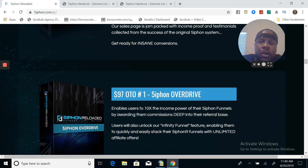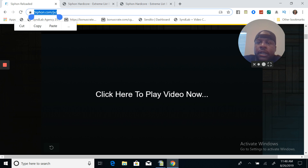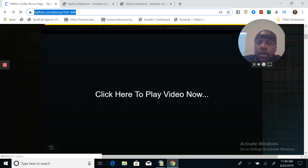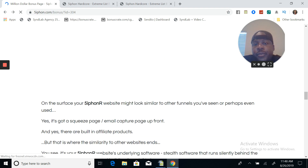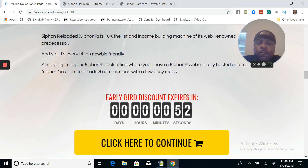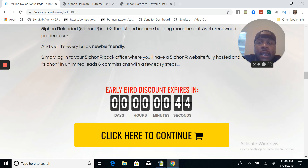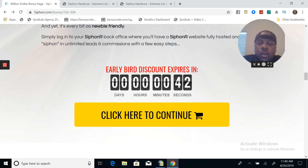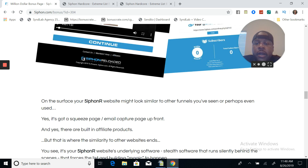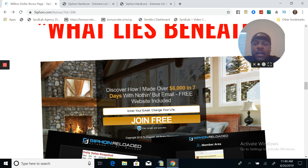The $47 OTO number two is the Siphon 10X package - I bought this as well. It gives you 10 more websites and increases your chances of getting more sales because you have a variety of different websites with different looks. This one I recommend as well - it's a $500 pop-in commissions. The one that's not necessarily needed in my opinion, but I got it anyway, was the Siphon 10X package. So with that being said, this really concludes this video. Feel free to click that link below - it's going to take you to my bonus page. Once you pick up my bonuses, they're going to be in your Warrior Plus back office. Feel free to reach out to me if you haven't gotten your bonus. I look forward to seeing you guys in the back office. Peace and bless.